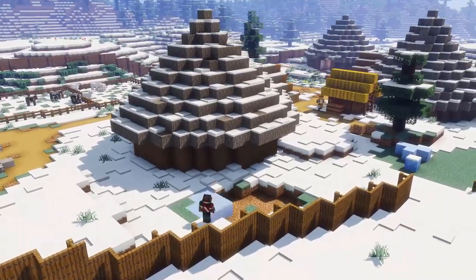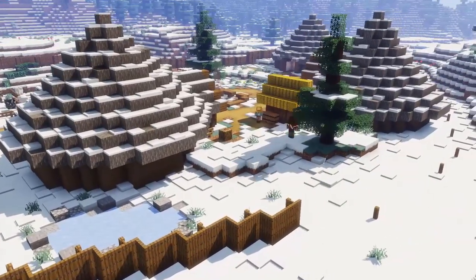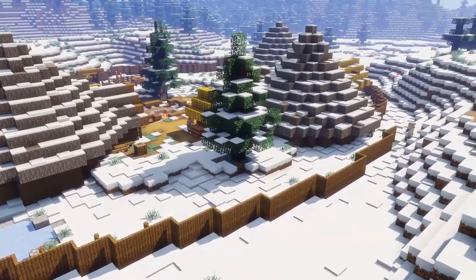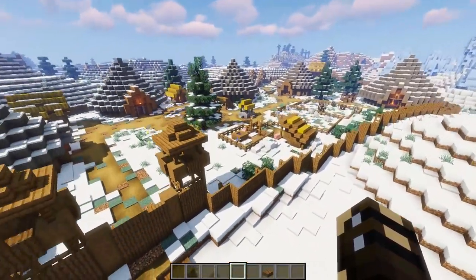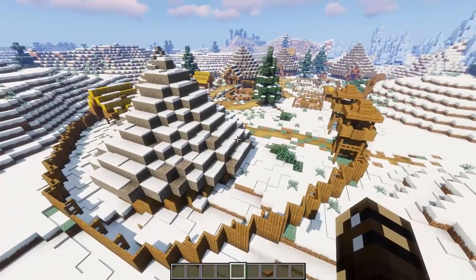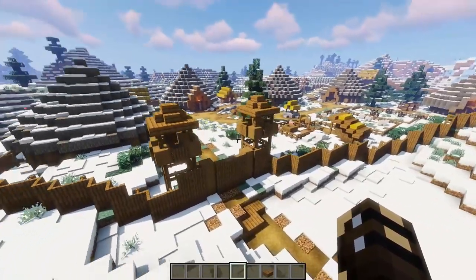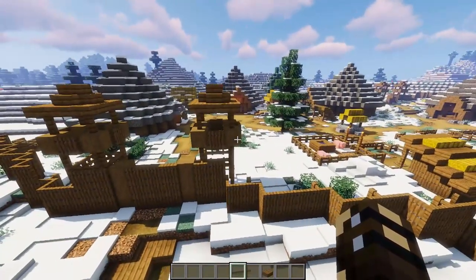It won't keep the spiders out — they can climb over it — but it'll keep out all the other mobs. So it's a great way to defend your base, or maybe a village to keep the mobs out so they don't kill all your villagers. You can see this is what it looks like surrounding a village. A fair bit of work and a fair bit of wood would go into this, but I would probably build this when I make my first starter house, just putting it around there to keep the mobs away and it would look super duper cool.